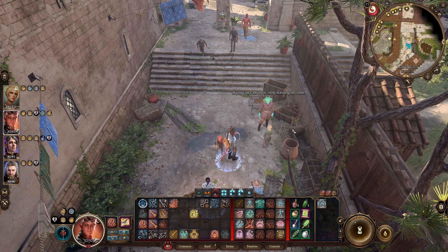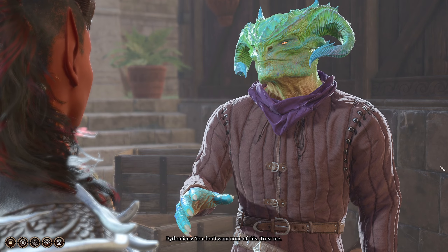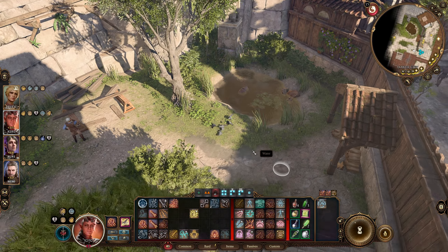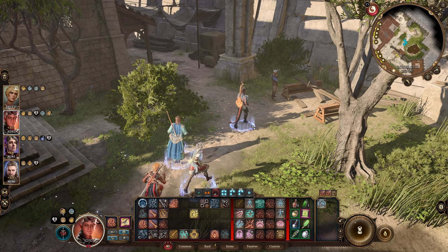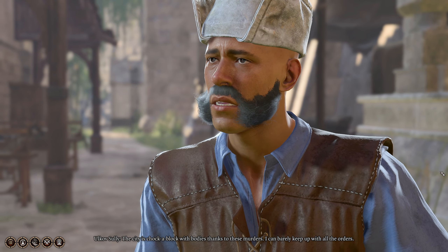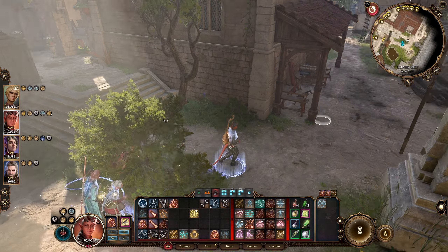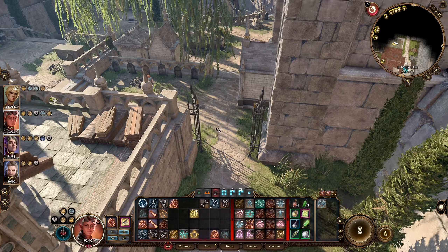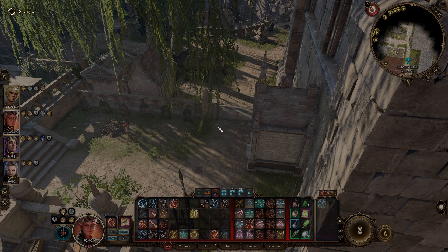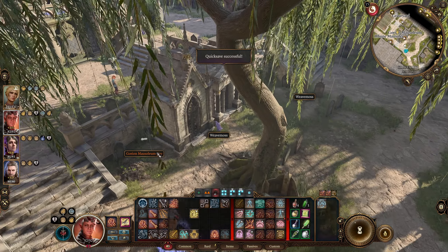Let's talk to Pythonicus. 'You don't want none of this — trust me.' 'You have eight hit points.' Okay, never mind — apparently we don't want none of this, we are trusting him. The city is full of bodies thanks to these murders — I can barely keep up with all the orders. Just walking through the backs — I know we're going to be attacked at some point in time here, I can't remember exactly where. I think it might be down in this graveyard area. The Garyan Mausoleum key.